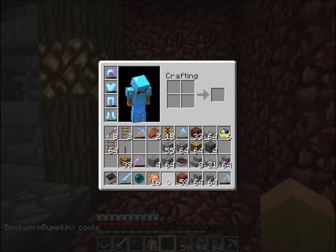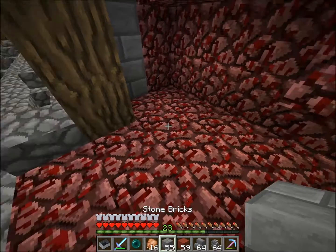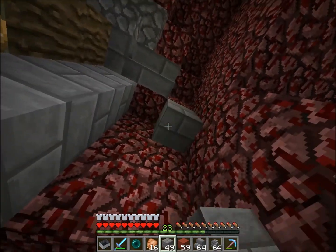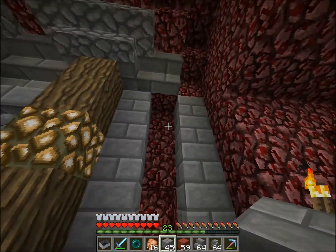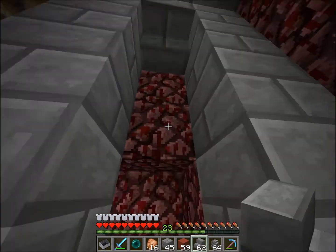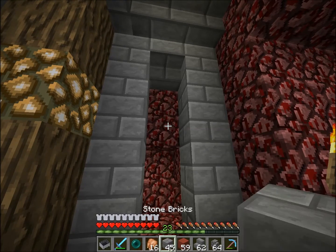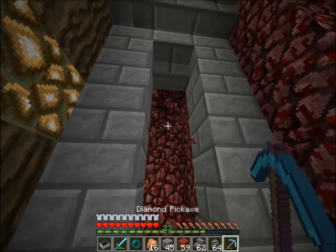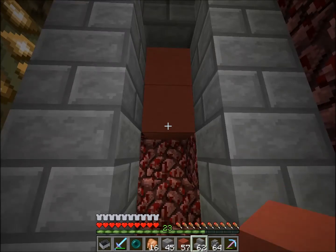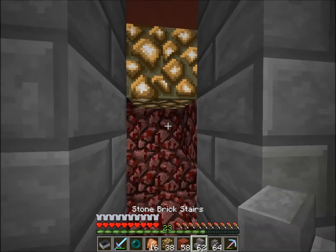We've been collecting a lot of netherrack which I think we've been donating to Luna — she's been using it for her main building. She's got all these things and I don't want to even try to describe the place too much because it wouldn't do it justice. But it's like all this kind of spiral staircase thing with all these pads coming off of it, and the different pads are different farms, and underneath the pads there's like a clay pixel arch that's got a picture which tells you what kind of farm it is. It looks really cool.